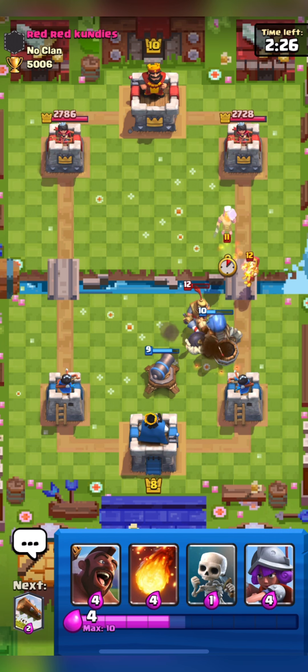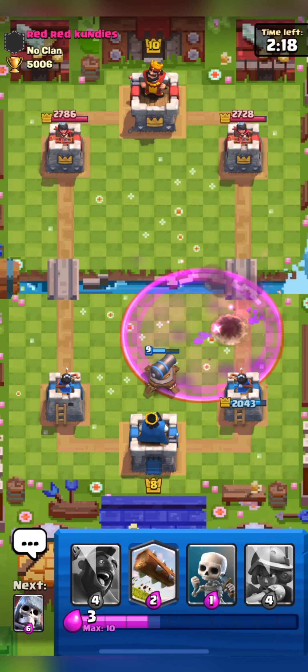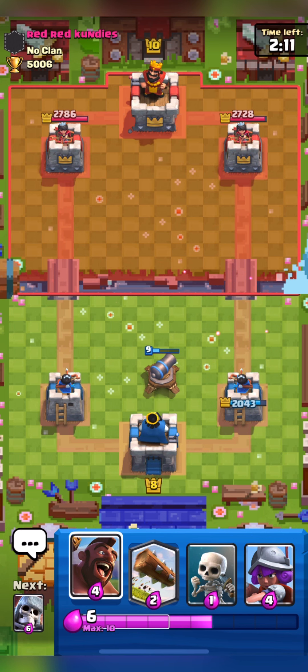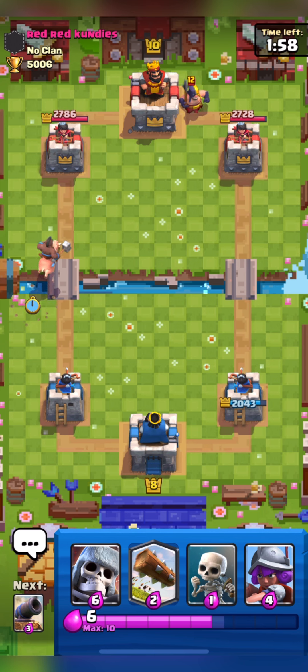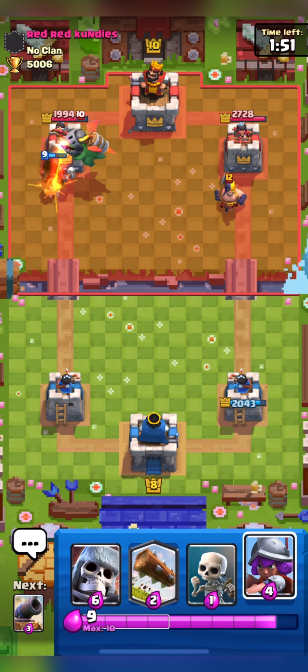I think our Skeleton Giant will take out his Prince. Here I have to Fireball his Lumberjack and Wizard — I think Wizard will get some damage, and he got one shot. I don't have Elixir right now so I will wait. Maybe this is a Mega Knight deck as he has Lumberjack, Wizard, Prince — or maybe it could be a Balloon deck. I am going in with my Hog and he placed his Executioner from the back. He played his Inferno Dragon for my Hog — interesting play.